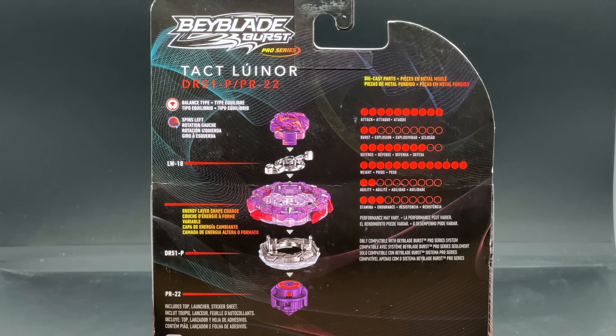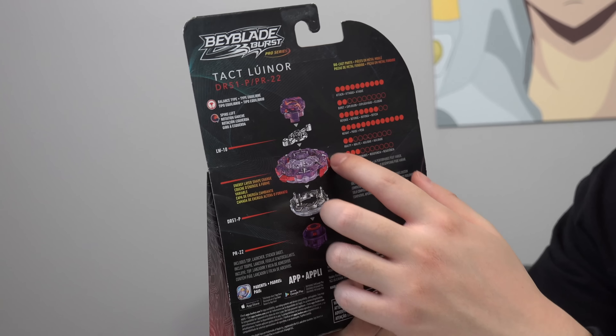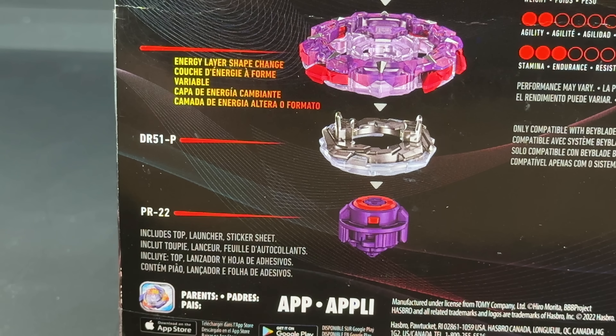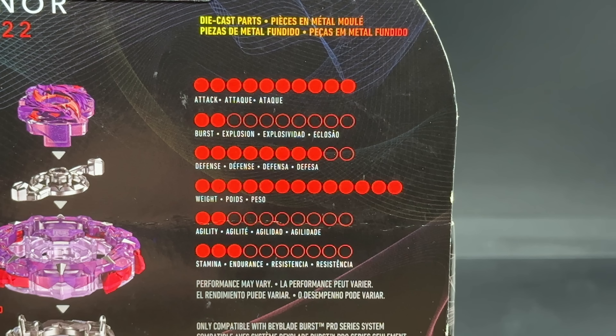Because you have Luinor in there, it comes with that special GT layer weight — LW-10 — and the energy layer shape change is a special ability for the Tact layer. Depending on which weight you use, it'll change the positioning of all the blades. We also have DR51-P which is 12 Cross, and PR-22 which is Trans Dash. The combo is really close to stock from Takaritomi, with the only obvious change coming from the frame — Cross instead of Expand.